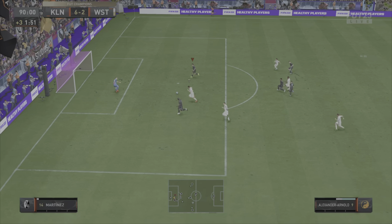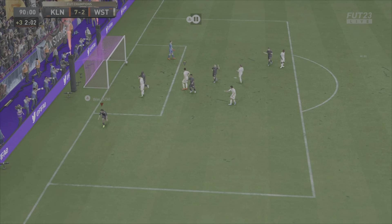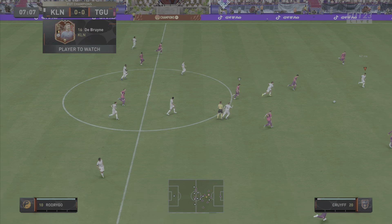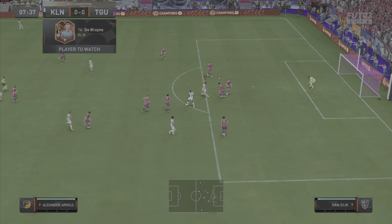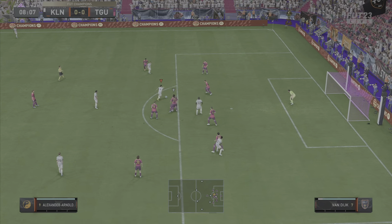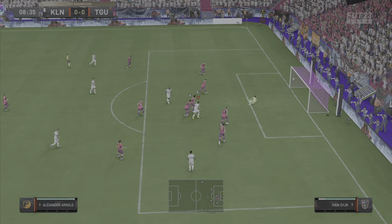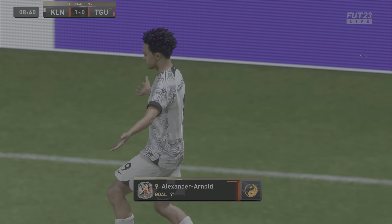Heading on to the last clip of this game — just going to sweep that across for Trent, and he does have a tap-in to make it 7-2. The opponent pauses and then realizes there's no point in quitting. The next two clips really showcase the dribbling ability this card provides, and specifically the left-stick dribbling ability — he still has it and he scores from it. Absolutely ridiculous dribbling from Alexander Arnold.